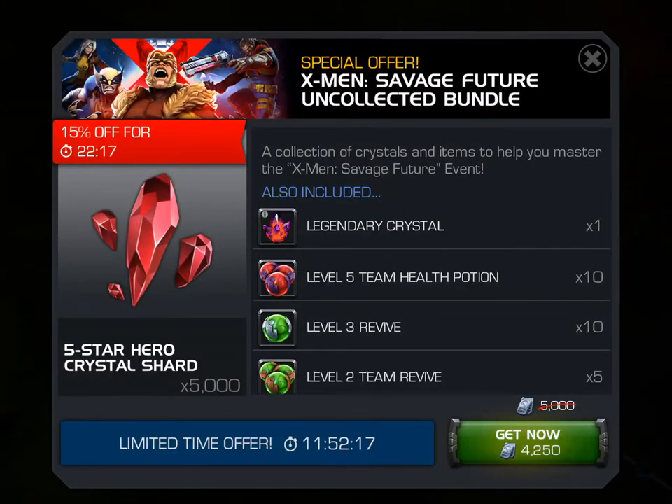10 level 5 team health potions — again, I believe you cannot buy those in the store, so that is going to be a huge, chunky unit value as well. And then the last two interesting things to talk about: as you can see in the big picture on the left, you get 5,000 5-star Hero Crystal Shards. They're starting to come down in price — it's usually like 1,000 units for 1,000 5-star Shards plus some stuff like tier 2 Alpha Frags. It's slowly starting to come down in price in terms of units per Shard value, but 5,000 Hero Crystal Shards is still 2,000 to 3,000 units worth, if not more.